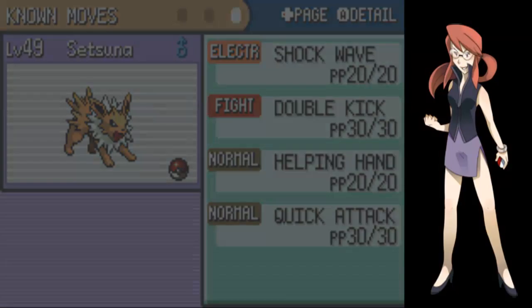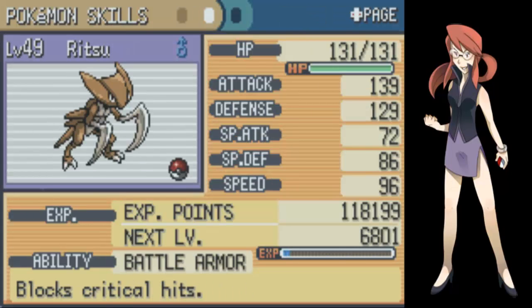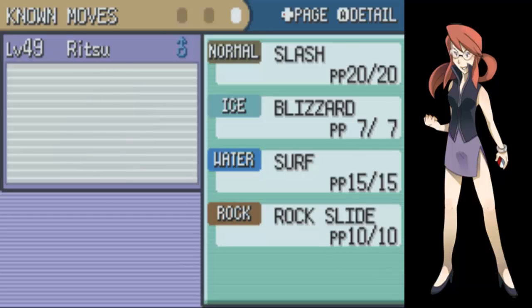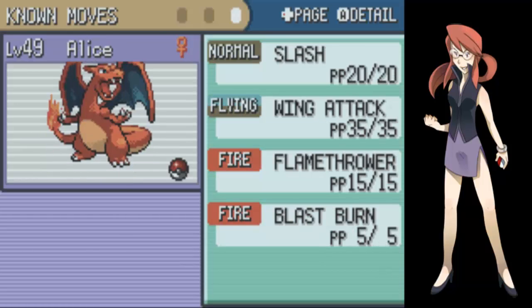I'm gonna probably keep setting up. Well, I quickly went back to Rocket Tunnel and taught Ritsu Rocket Slide because I don't have any Rocket-type moves on it. Well, there's my team after I've finished training.